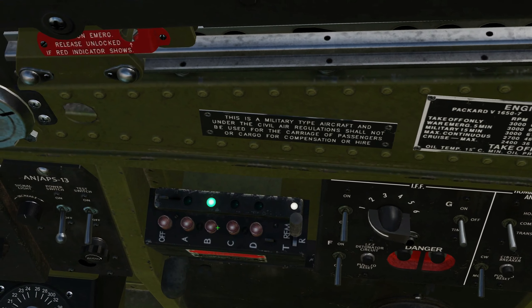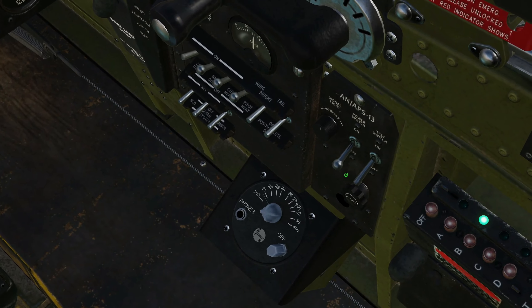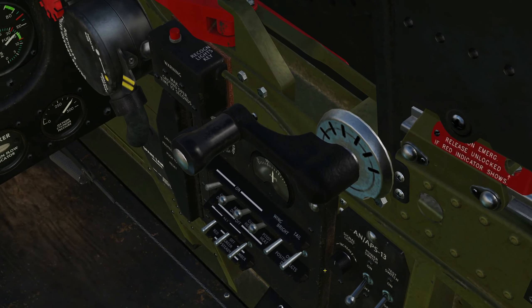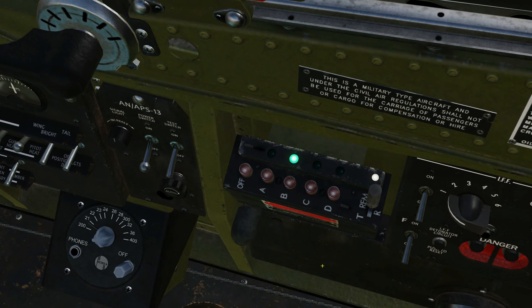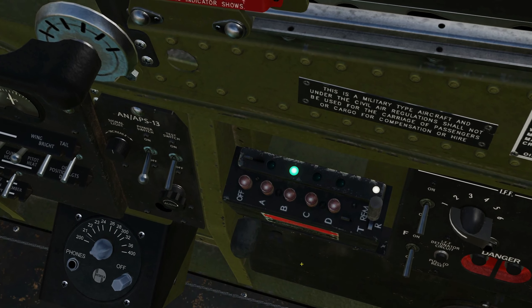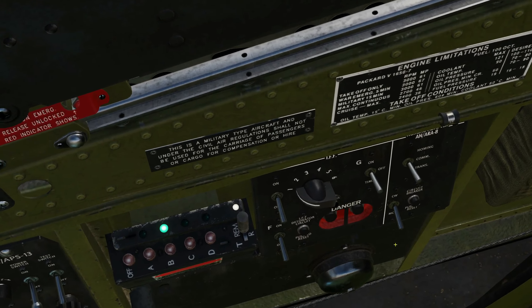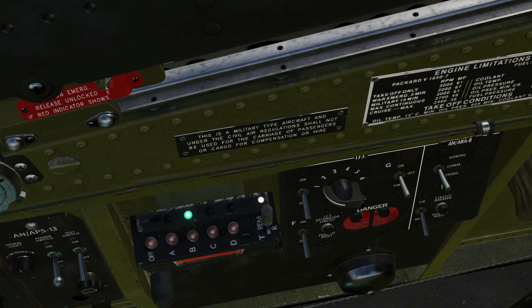First we're going to choose channel B, which is the frequency we set in the mission editor, and you can hear the beeps coming through. They're a little quiet so I'm going to turn up the audio on the radio — and it's already maxed out. One thing to know is that it is very quiet compared to the engine sound, so you have to listen really carefully. That is the morse code identifier that we looked at earlier — you could translate that to three characters if you want.